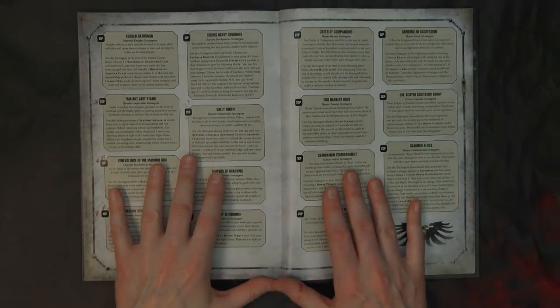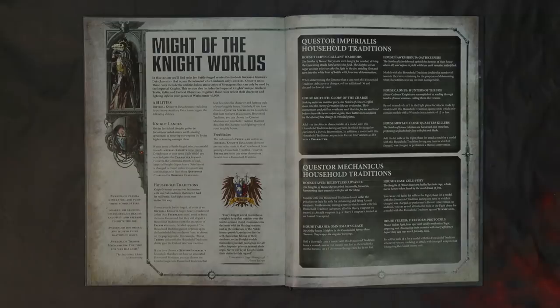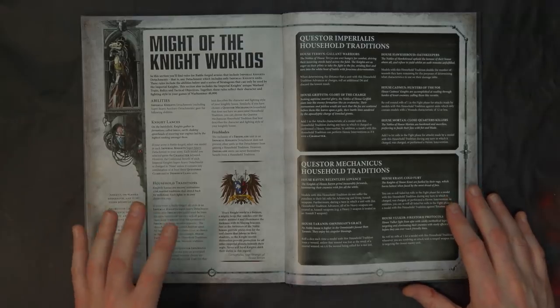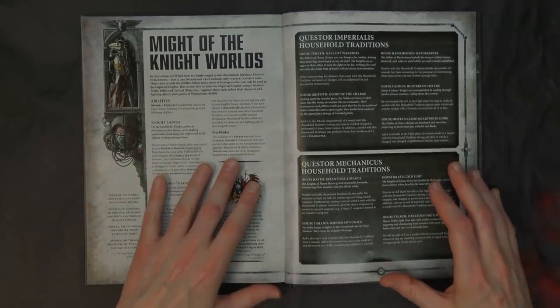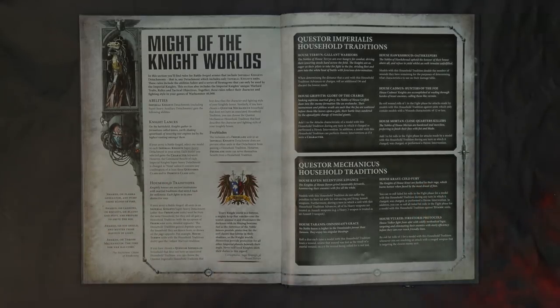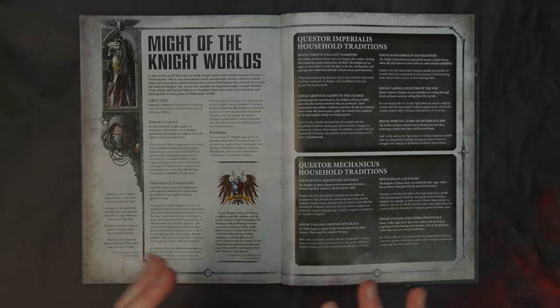Our top three household picks — not just based on traditions but everything they can do — would be House Raven as Questor Mechanicus at the top, then for Questoris: House Terryn and Hawkshroud, with House Valkyr kind of bringing up the rear. Let's go over it quickly.